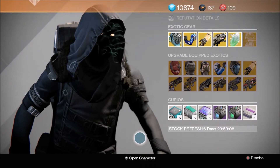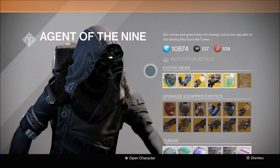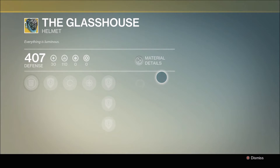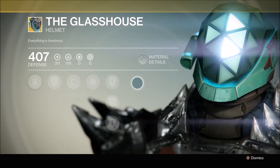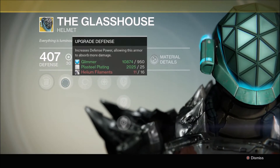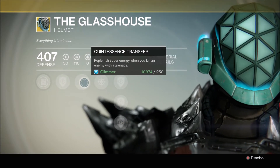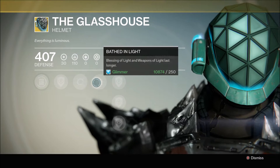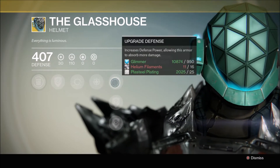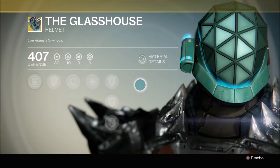It looks like Xur is back to his old ways, but there are a couple of decent armor pieces here. First off, we're going to start with the Glass House — this is a Titan helm for the Defender class. It has Rain Blows, which increases your melee attack speed, and Quintessence Transfer, which replenishes super energy when you kill enemies with grenades.